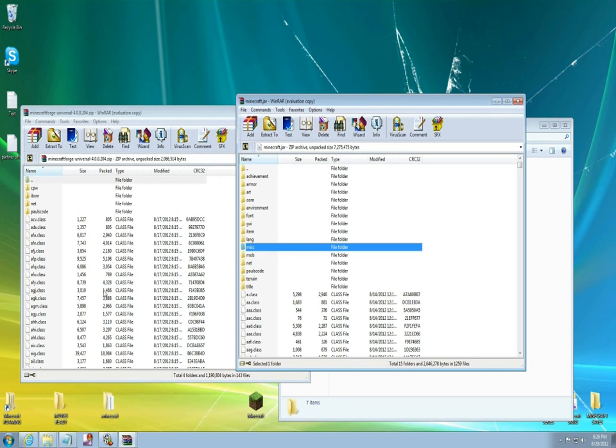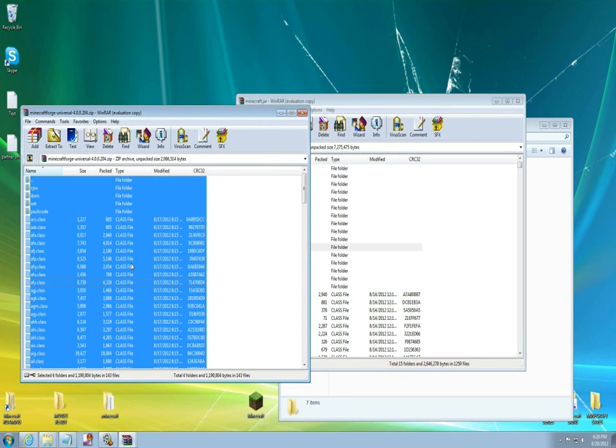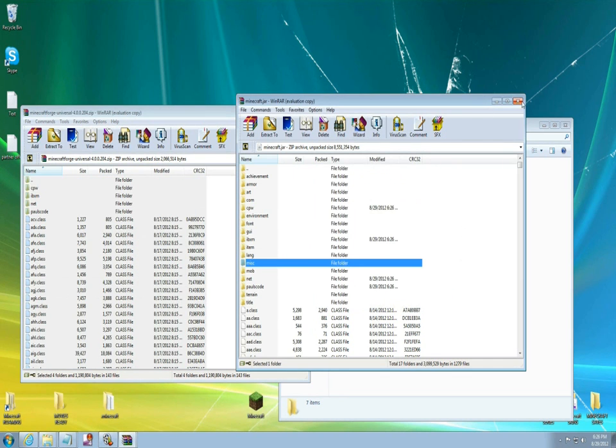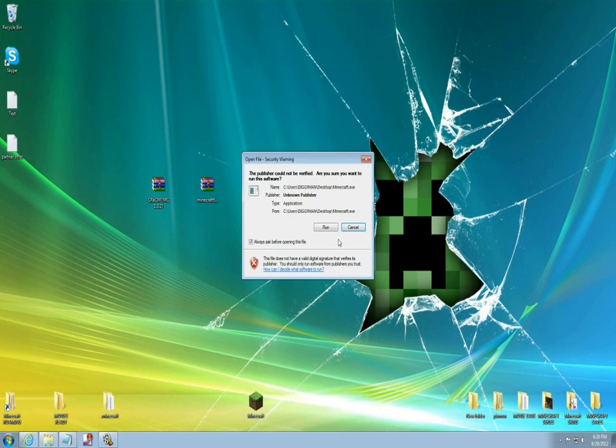This is your minecraft.jar here, so you're gonna left-click it once to select all files, then left-click it again, hold it down, and drag everything right over into your files here and say OK. Then close this out.